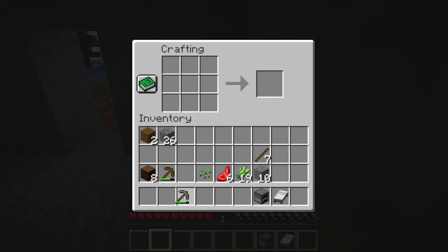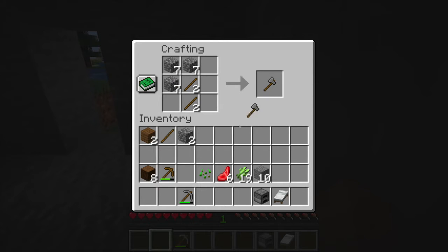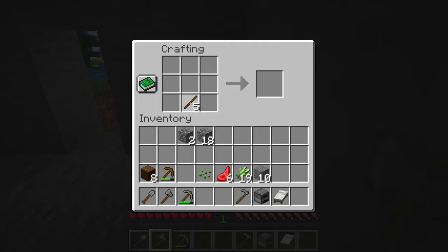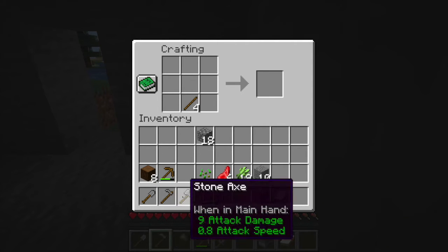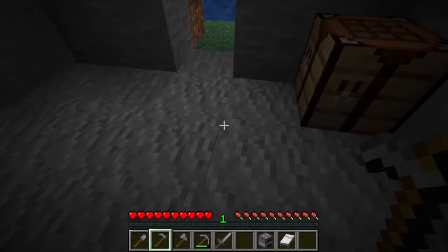I'll be crafting more stuff so I can get better equipment to cut wood easier. There we go — I got my axe. I'm going to sort out my inventory: shovel, pickaxe, axe, hoe, and shovel. I'm memorizing where they go so I can click the numbers on the keyboard to switch quickly.